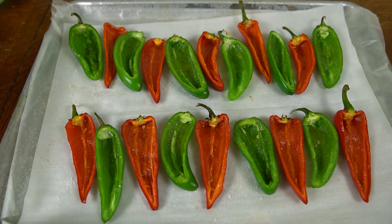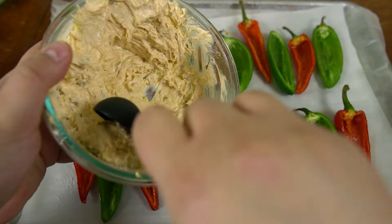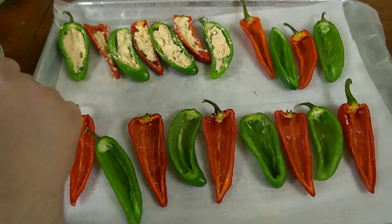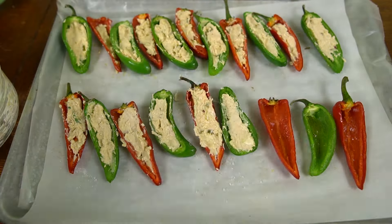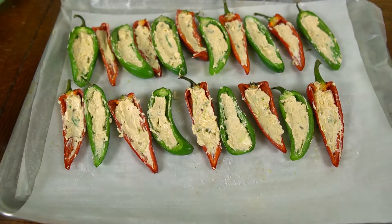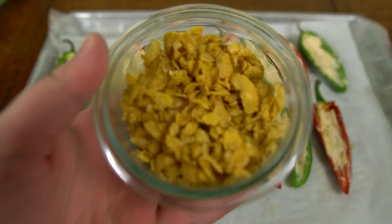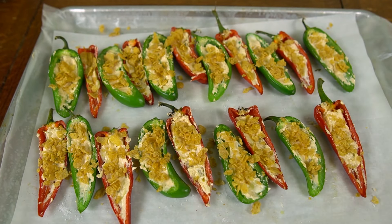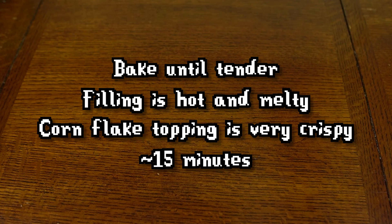Alright, we are officially in the home stretch of this recipe. Take your tender roasted jalapeños and fill them about halfway with the cream cheese filling you just mixed together. It should take about one tablespoon of filling for each pepper, but depending on the size and shape, there could be a lot of variance. To be sure that none of the filling oozes out, don't overstuff any of them and use the back of a small spoon to flatten the filling and remove any excess that goes up higher than the edge of the jalapeños. Last but certainly not least, sprinkle the tops of the filled jalapeños with your crumbled buttered corn flakes. Take your filled jalapeños, place them in the oven, and bake until they are tender, the filling is hot and melty, and the cornflake topping is very crispy — about 15 minutes.